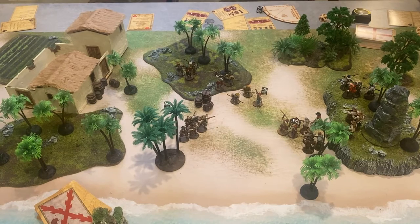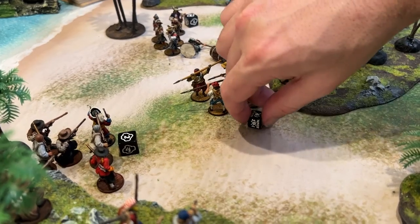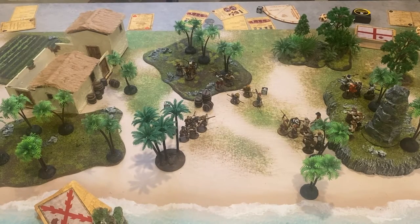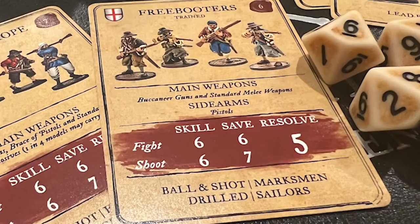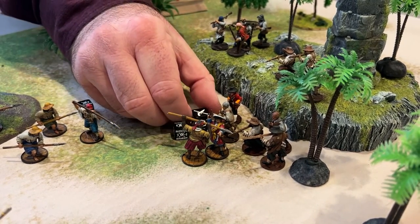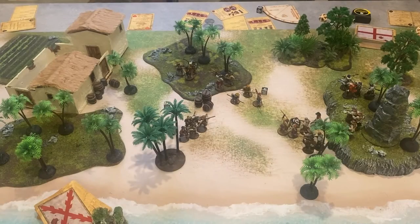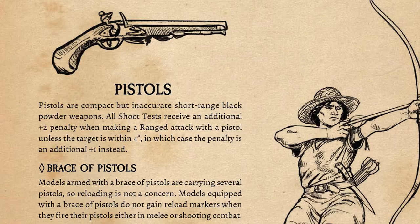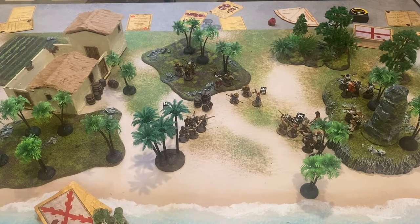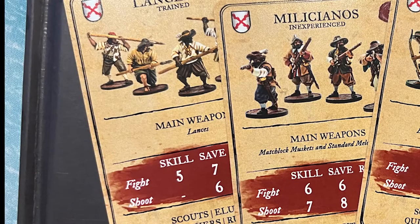Any time you move a unit more than 8 inches in one activation, that unit takes 1 point of fatigue for running. When a unit is charged, it may take 1 point of fatigue to make a defensive attack in an effort to stop the charge. The Freebooters' Buccaneer guns are spent with 2 reload markers, but this unit also has a pistol sidearm that can be used once per game. I'll take 1 point of fatigue to fire my pistols at the charging Lanceros. With a range of less than 4 inches, pistols only have a penalty of 1, so I need 7s to hit. When a unit is partially in cover, roll saves for the models that are in cover first, even if those units are further away.